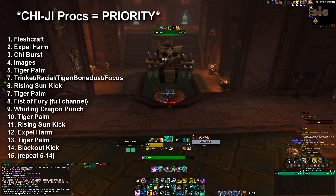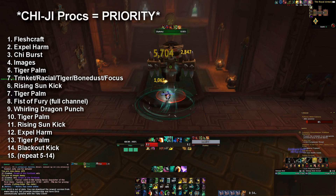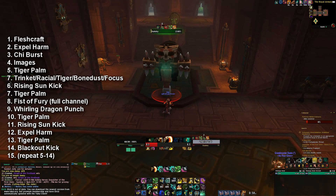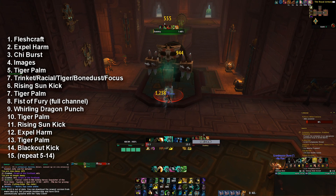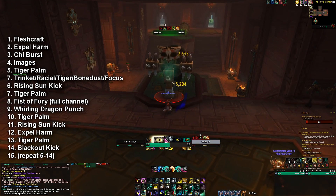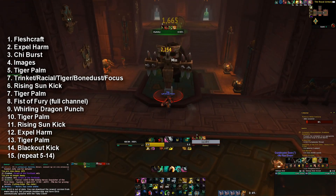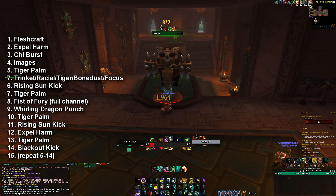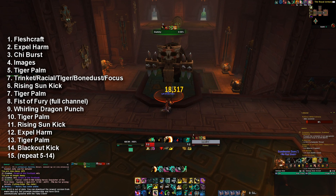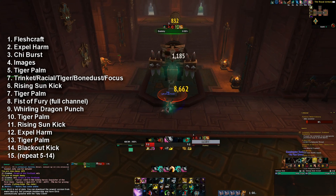A lot of people ask if they should be full channeling Fist of Fury or not. It kind of really depends on the situation. During your primary opener with all your cooldowns, you will use your entire duration of Fist of Fury unless you get a Chi-Ji proc. If you're doing your normal rotation without CDs, you will use Fist of Fury for at least half duration. Canceling Fist of Fury is really dependent on your energy and your Chi. If you notice that you're below 40% energy and also below two Chi, I recommend you do not cancel Fist of Fury and let yourself come up and collect your resources again. This clip I have recorded is just me hitting a target dummy for about two minutes. Most boss fights will last between two minutes and 30 seconds and three minutes and 30 seconds depending on key level and if it's tyrannical or fortified.